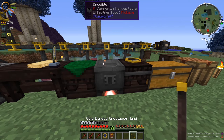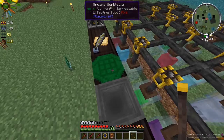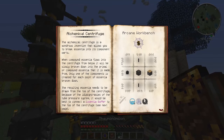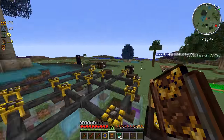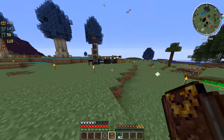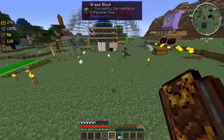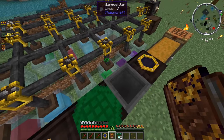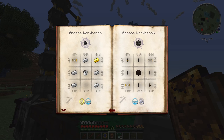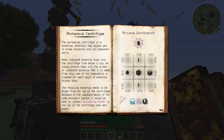I should probably stop that thing from boiling over - it probably has all that Thaumcraft stuff stuck inside there. Now we don't have to worry about taint boiling over. So we're going to need an alchemical construct, and those require the vis filters, the Essentia valves, and Essentia tubes - that shouldn't be too hard. And then two Essentia tubes, easy peasy, then a piston, and then an arcane Alembic.